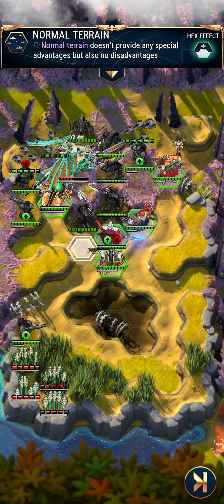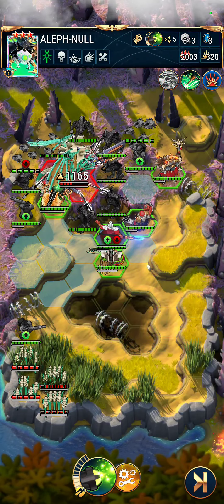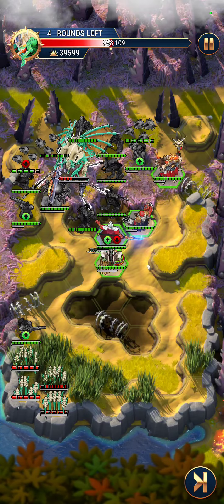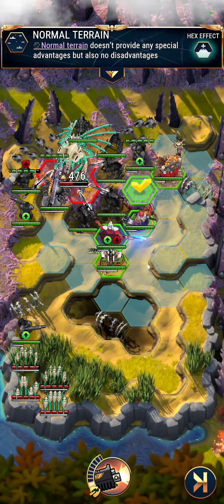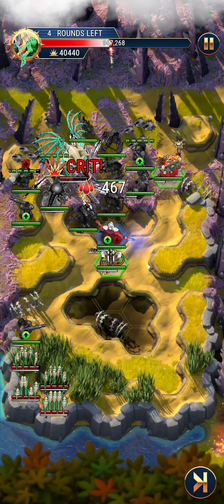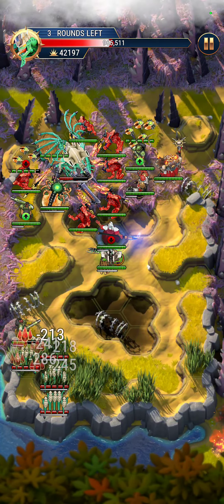Sometimes what ends up happening here is Makotep has to be here so the boss doesn't move to this middle zone. Sometimes you end up getting some scarabs that start to multiply out here. When that happens, you can end up moving back in and attacking from there — moving back in with our tomatoes.